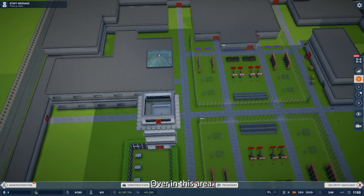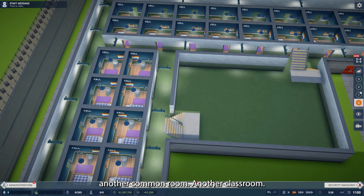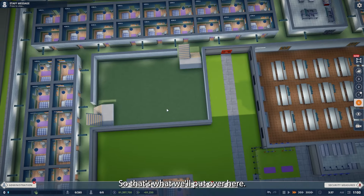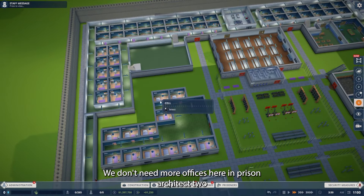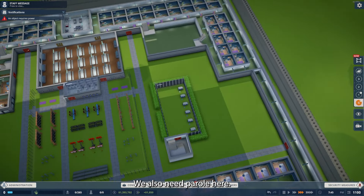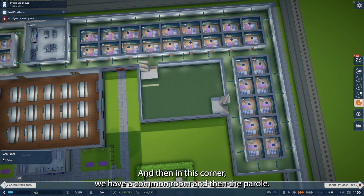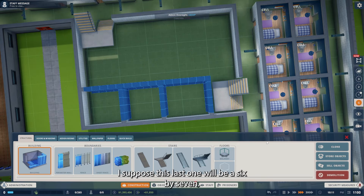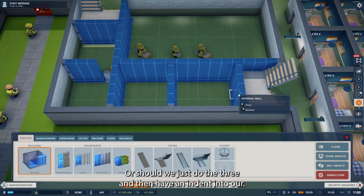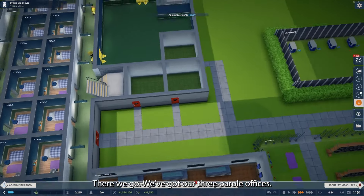Looking pretty good over here. In this area there is another common room and another classroom, so that's what we'll put over here. There are also more offices, but again we have all our offices already — we don't need more in Prison Architect 2. We need a laundry right here. We also need parole here, and then in this corner we have a common room and parole. We're going to have the parole offices have entrances on the outside. We'll do three parole offices with an indent. There we go — we've got our three parole offices.